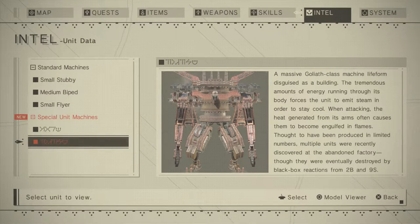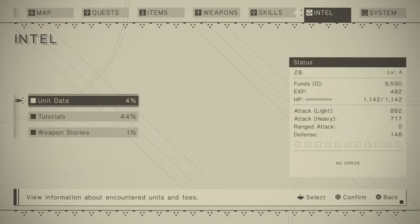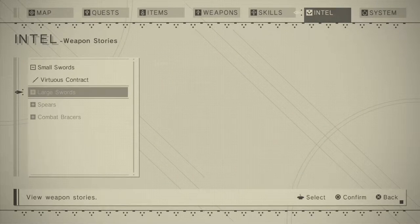Okay so this is after 2B and 9S. Weapon stories — 'Virtuous Contact.' Wow, 'How long can I fight amidst this bloody vortex of the battlefield? How long, I wonder.'